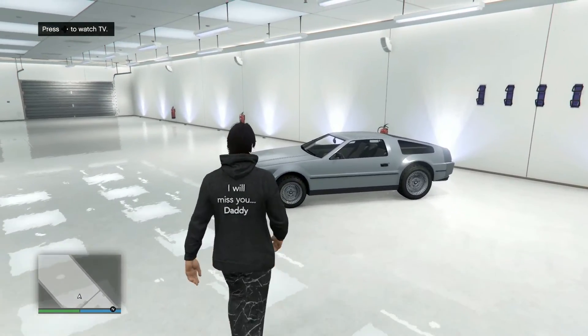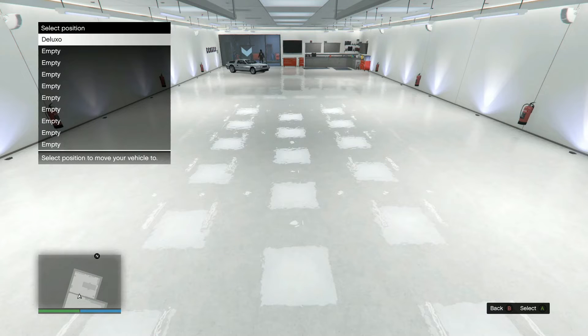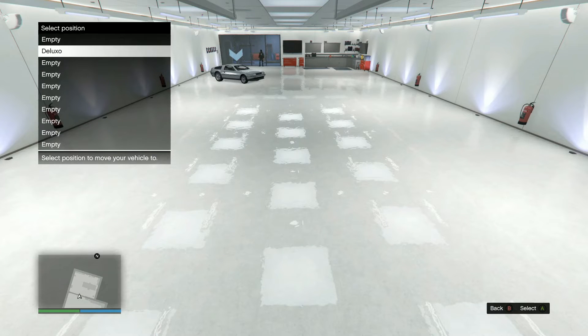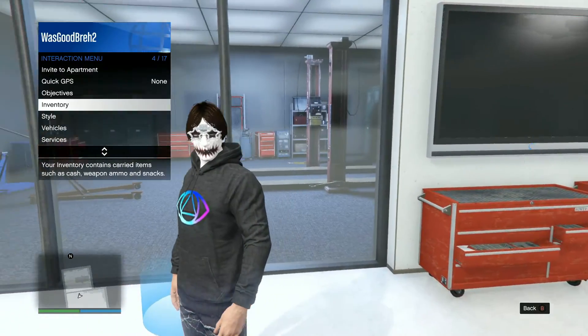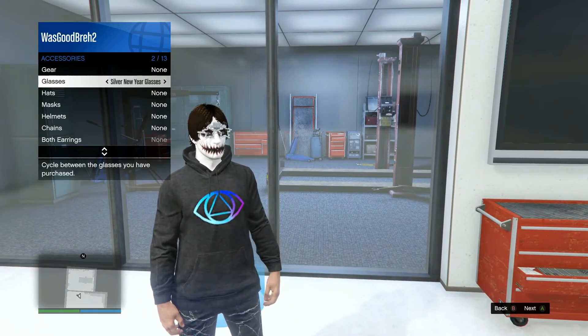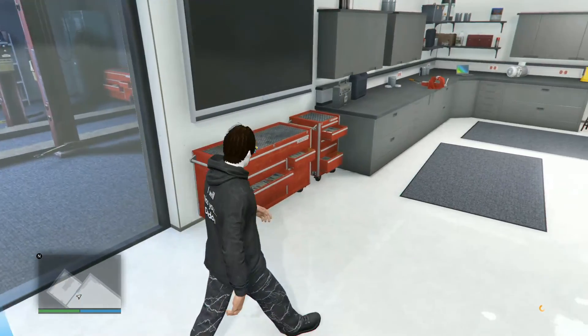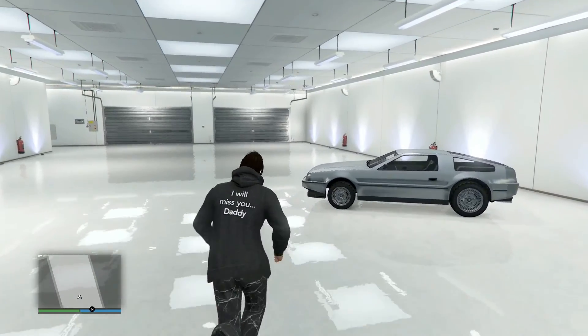One last step: you want to move the Deluxo a slot or two — up to you — just to make sure it saves. And then after that, go to Style, Accessories, and change something. Wait for the orange circle to pop up on the bottom right like that, and boom — the car is officially yours, it's saved.